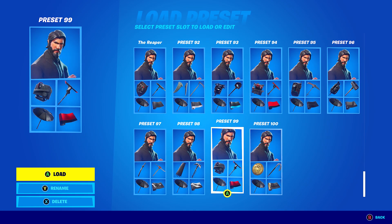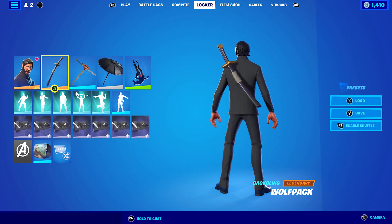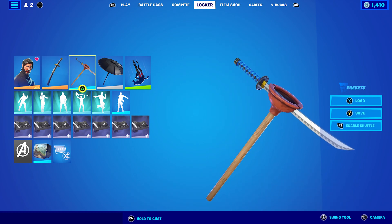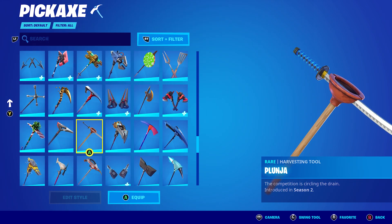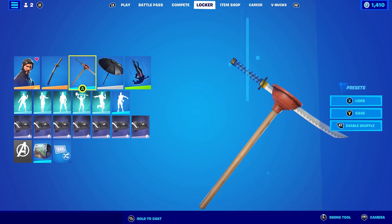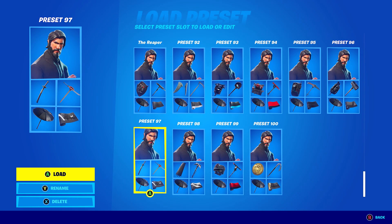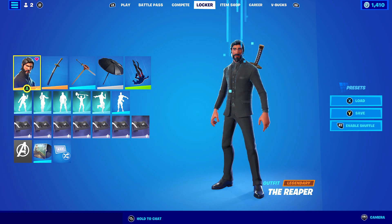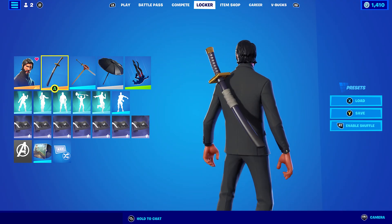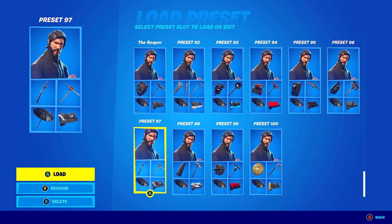For the seventh combo, I'm using the good old Wolf Pack backbling from Chapter 1 Season 6. This backbling goes absolutely perfect with practically every single skin — it just works. Then the Plunger pickaxe from Season 1/Season 2, probably one of the first pickaxes I ever bought in the item shop. And the wrap is Monarch's Glow from the Monarch Pack in Chapter 3 Season 1 — black and white works perfectly with the black of the skin and the white tape on the katana.